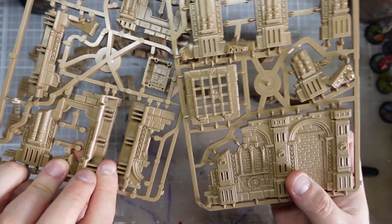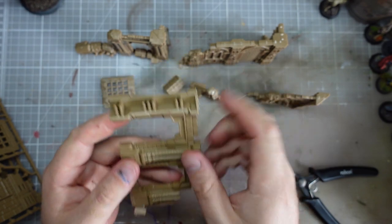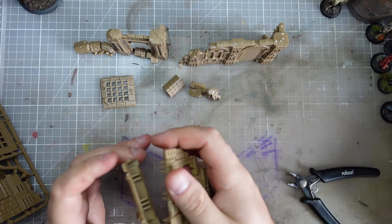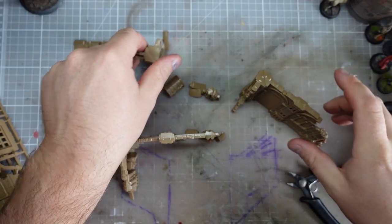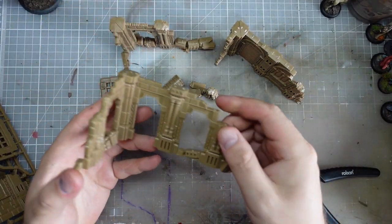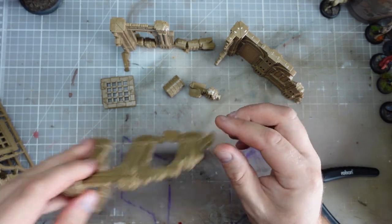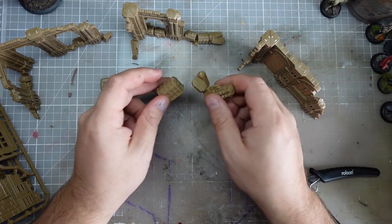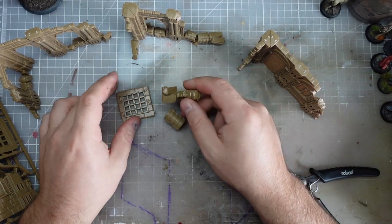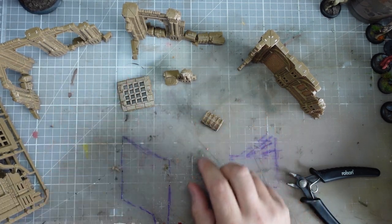You basically get six parts with these hinges on here, which allows you to make three self-standing ruins. I was initially thinking I was going to base these, but they stand up fine and look alright by themselves. I probably will still base some of the little bits and do something interesting with those.